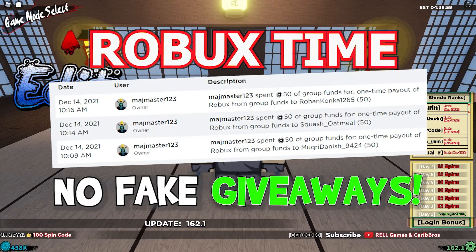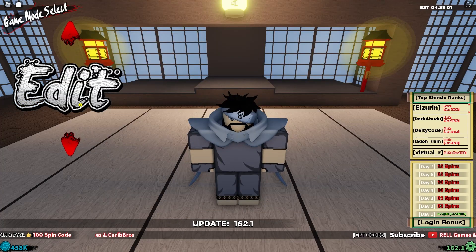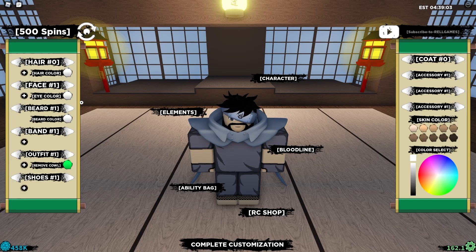Let's get right into the code section. Go over here to edit — if you're not clicking the code section, we are here in this locker of some kind. Here you can actually see the codes and enter them.